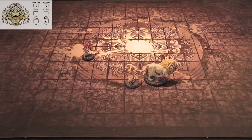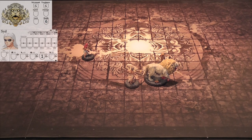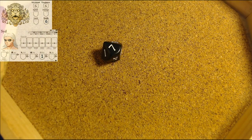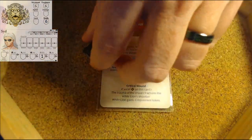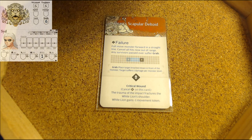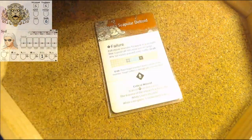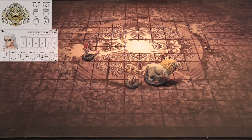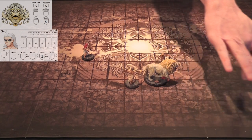Next, Founding Stone from Cid. He gets a plus one for blind spot. Founding Stone hits on a seven - we get a six plus one, one wound. We draw the top hit location card. This one has a failure reaction. We roll to wound - strength of one, we just need a five plus. That is a crit fail. On failure, full move monster forward in a straight line: one, two, three, four, five, six.